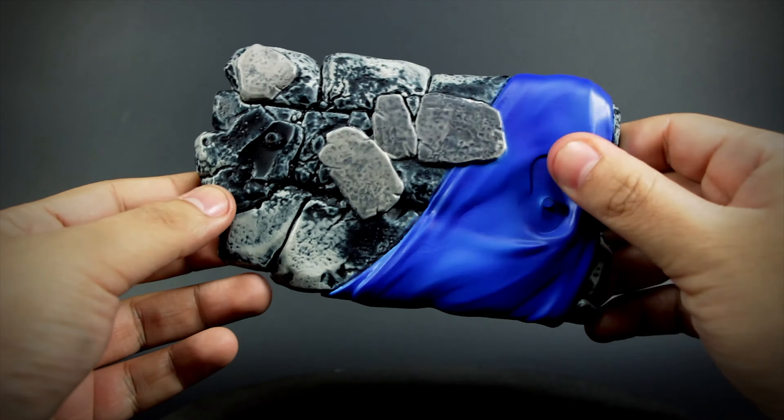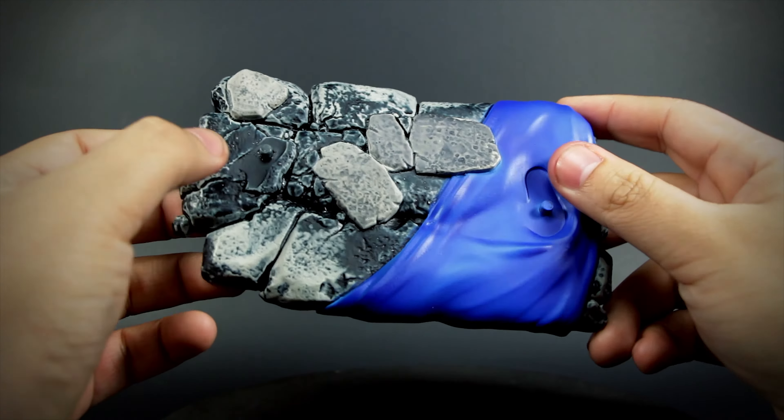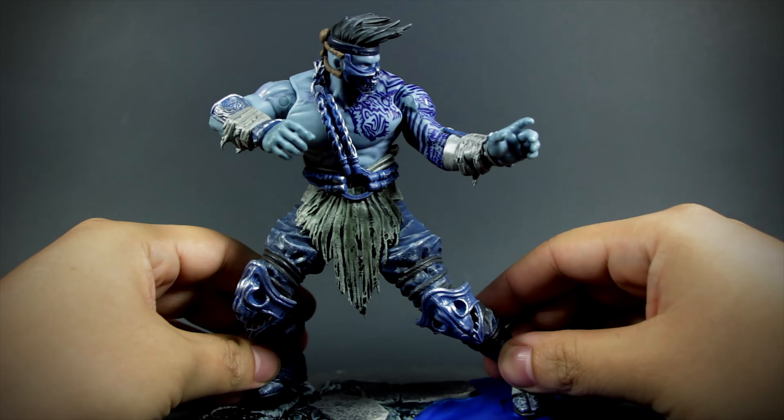Jago comes with a decorative base for him to stand on. It has two peg holes for a snug fit.